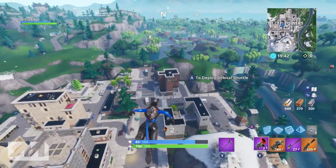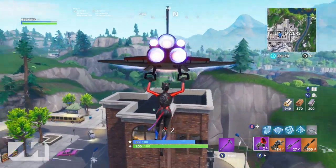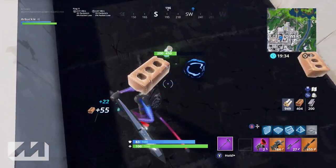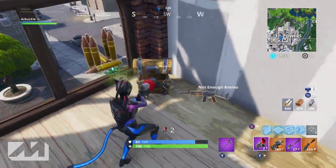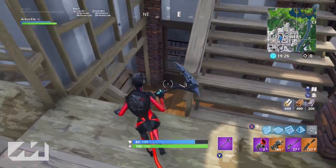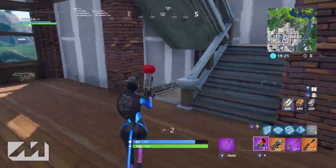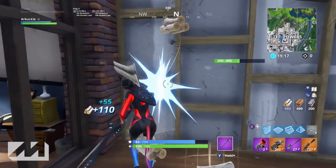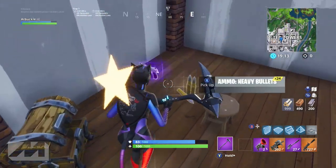Make sure you're playing it smart — land at L's, land at Texas, and practice this strategy. It might be a little confusing at first, but once you learn this area of Tilted and continuously run this strat, you'll find yourself making it further into games and doing better. If you guys have any questions or strategies that have worked for you, leave them in the comments below. Make sure to subscribe to the channel if you haven't already, and I'll see you all in the next video.